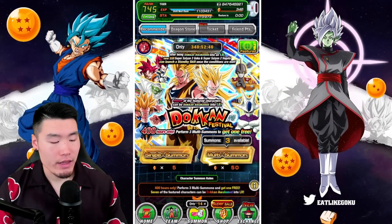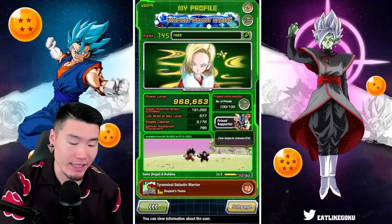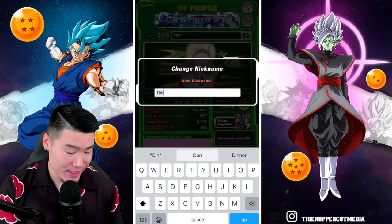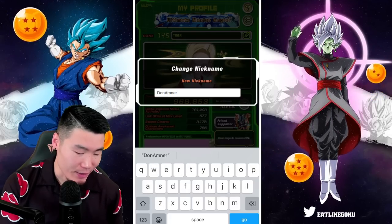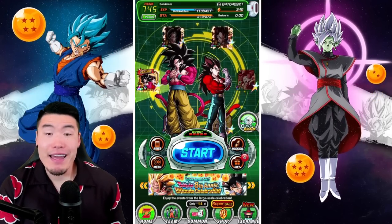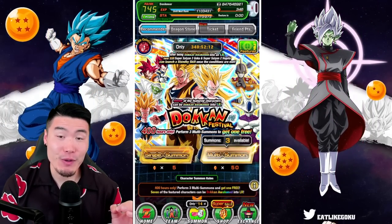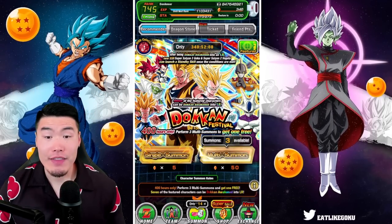One quick thing I want to do before we get started is change my name, because the last time I had really good luck on Global, it was when I had changed my name to my boy Don Amner — because he made a huge dono on a stream, and I managed to pull LR Piccolo, Orange Piccolo, immediately. So yeah, let's see if that works again.